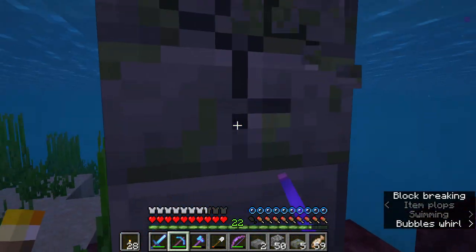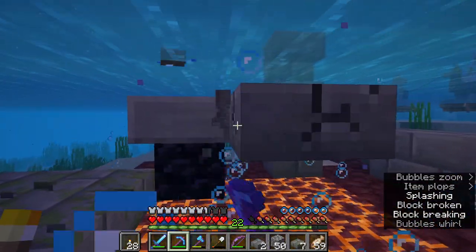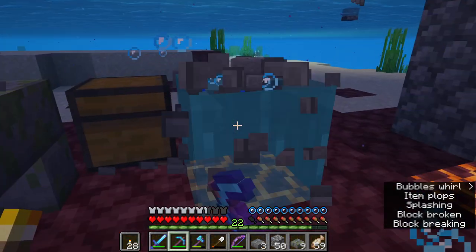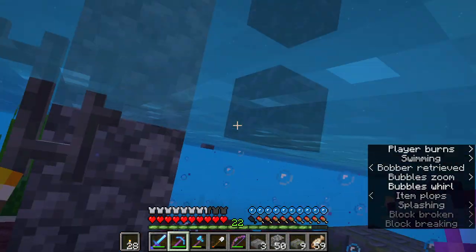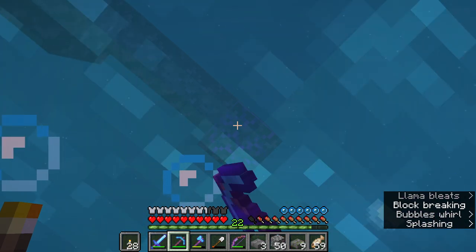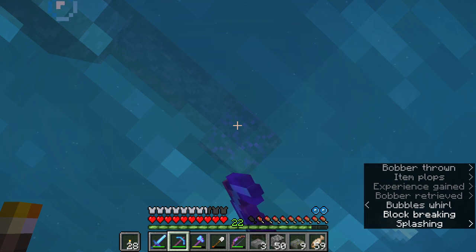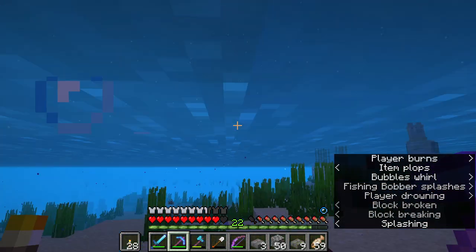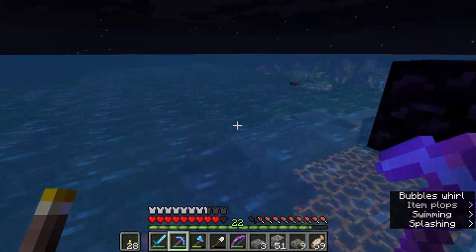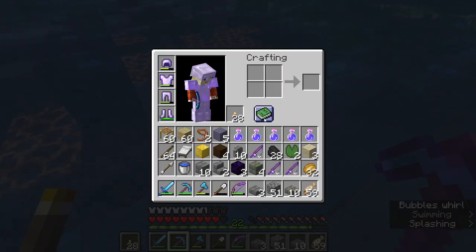We kind of don't need obsidian anymore — not like we were desperate for it in the nether. I'm taking the crying obsidian because it's cool and you need it to make respawn anchors! I keep forgetting that's how you make them. I'm only taking the nether brick from the portal structure.